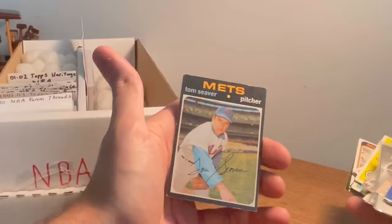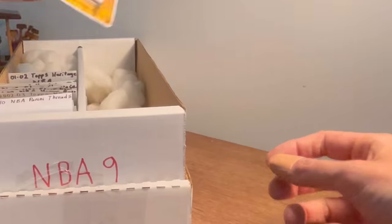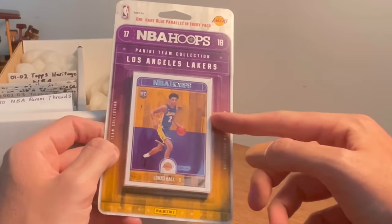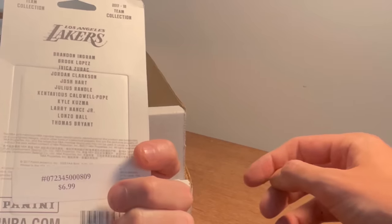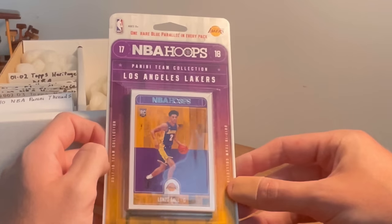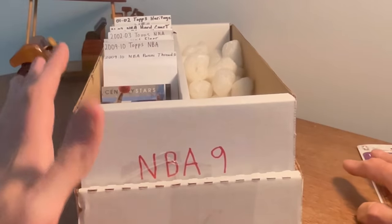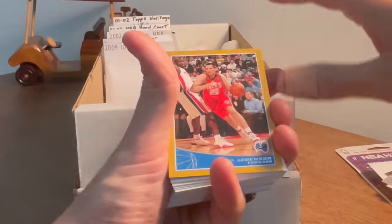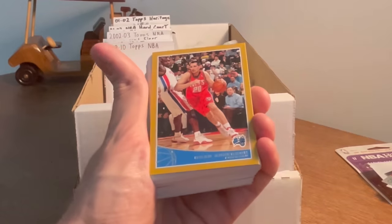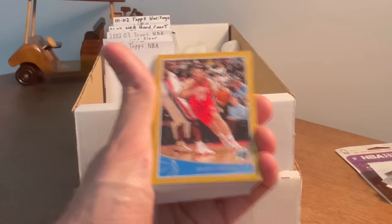Roy Foster, another Dodgers Rookie Stars. Oh nice — Williams, nice card there, 1967. I have to set that one off to the side. Right of Blue, Wilbur Wood, Jim Palmer — nice card. Eddie Watt. Oh sweet, to end off this side — a Tom Seaver 1971 Mets card! We will take that. I haven't decided what I'm going to do with it — I may open it on this video or give it away, stay tuned. NBA Hoops Lakers Team Collection. This 2009-10 NBA Topps set was the primary reason I got it.